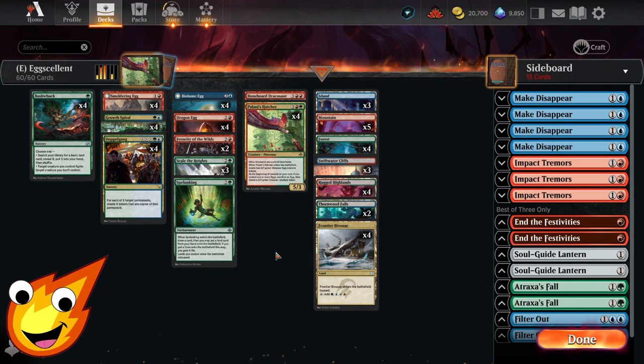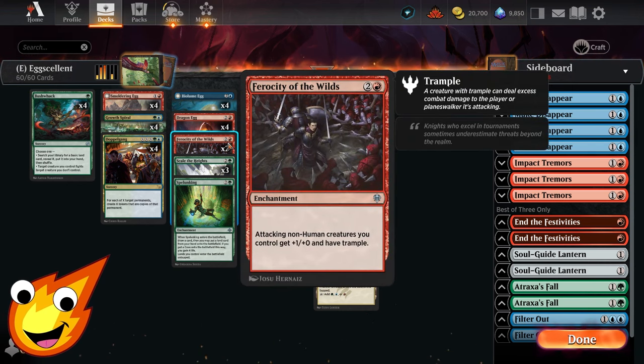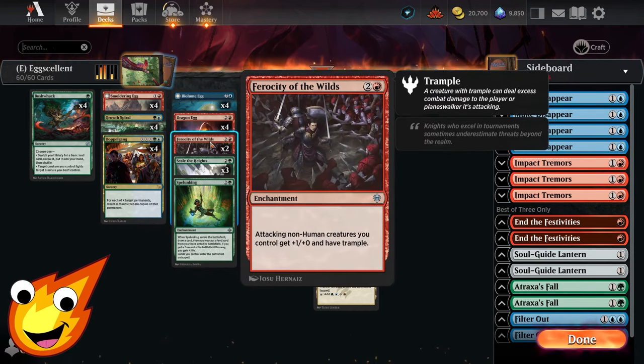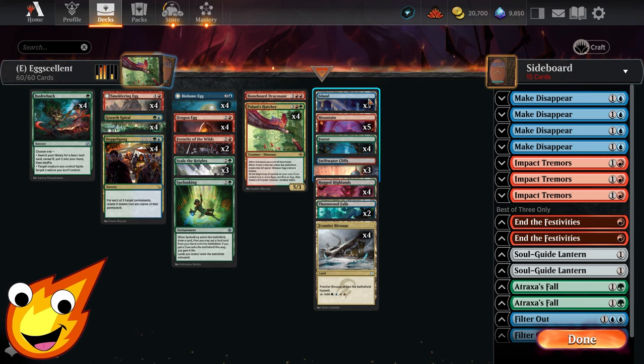The final piece of the puzzle: what if we make a giant board state but can't push through chump blockers? To solve that problem we have two copies of Ferocity of the Wilds — an awesome card that, if you manage to copy it with Doppelgang, you can make a ton of extra copies of this enchantment to push out all your dinosaurs doing extra damage. Of course they can also have trample.